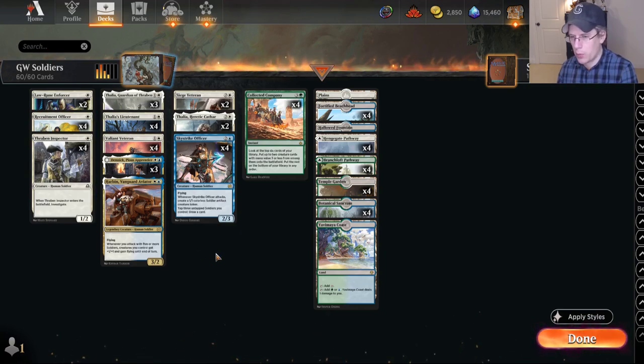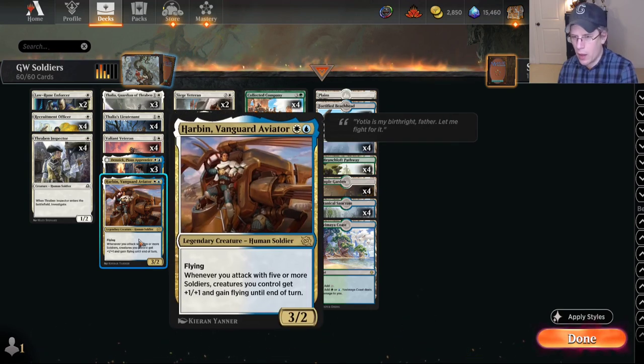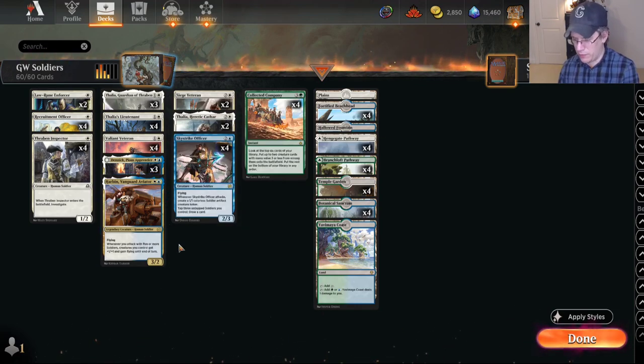The other thing I was concerned about with this deck was: how do you beat a cat-oven Mayhem Devil kind of deck? Because I thought that might also be popular. If you're just a white weenie or white-green humans deck only trying to attack on the ground, it's almost impossible to win in those circumstances. So the blue cards — Skystrike Officer with flying, and one Harbin that can give your whole team flying — I thought the ability to fly over the cat-oven might make it a reasonable matchup. But my experience was it still isn't enough, because as soon as they draw a Mayhem Devil, you just lose your whole board.